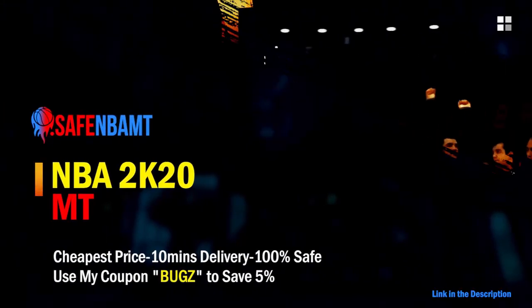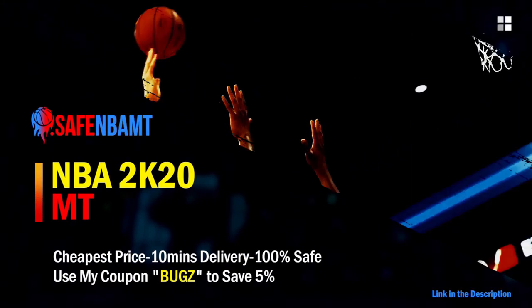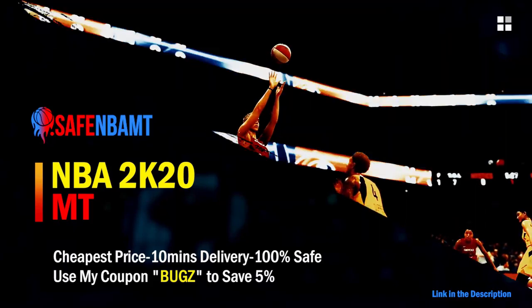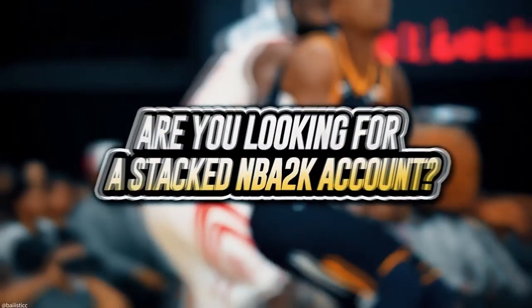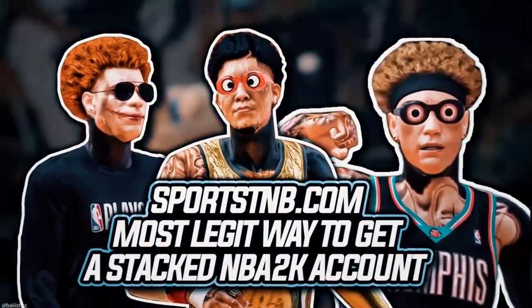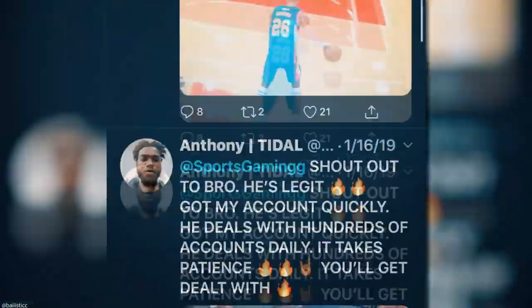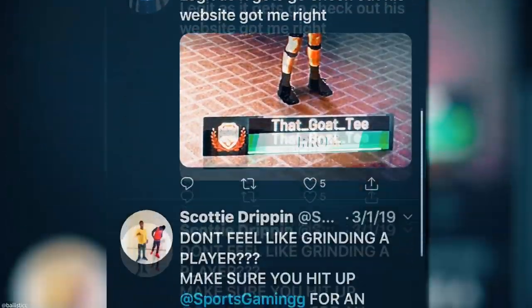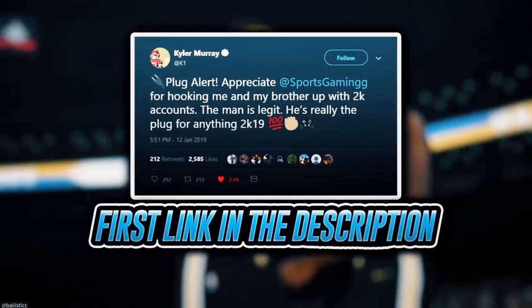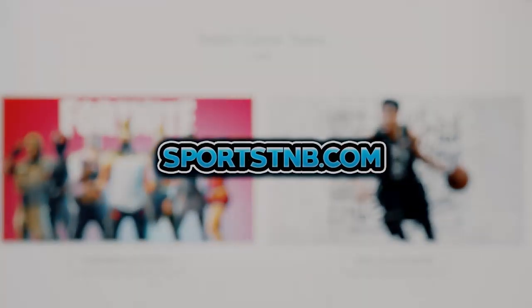What's good guys. If you want cheap, fast, and reliable NBA 2K20 MyTeam coins, head on over to nbasafe.com and use code bugs for five percent off at checkout. If you're looking to buy a stacked NBA 2K account with max badges and more, visit sportstmb.com — he's been in the community for years and has hundreds of reviews. Click the first link in the description to get your account today.